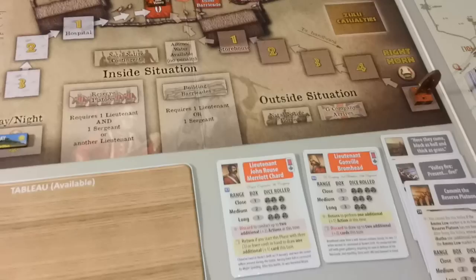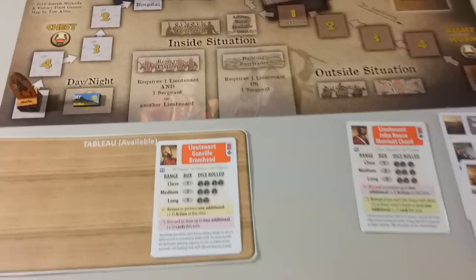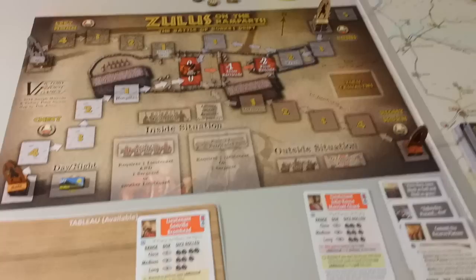So now we have 5 cards, which is the maximum in our hand. The hero phase — now we can move a hero to the tableau. This time we'll move Brumhead to the tableau. And that's the end of this turn. There's no housekeeping, so we go to the next turn.